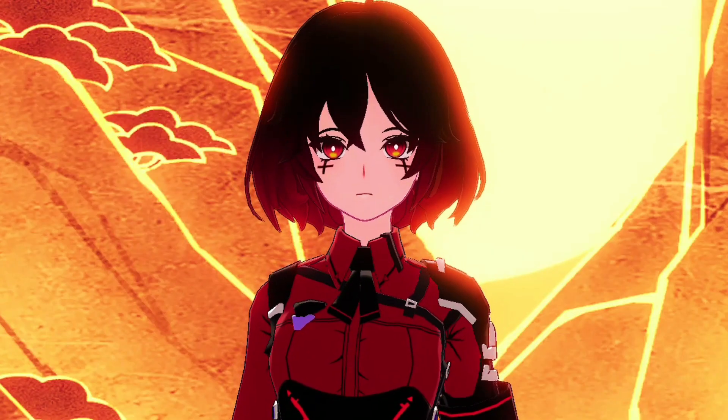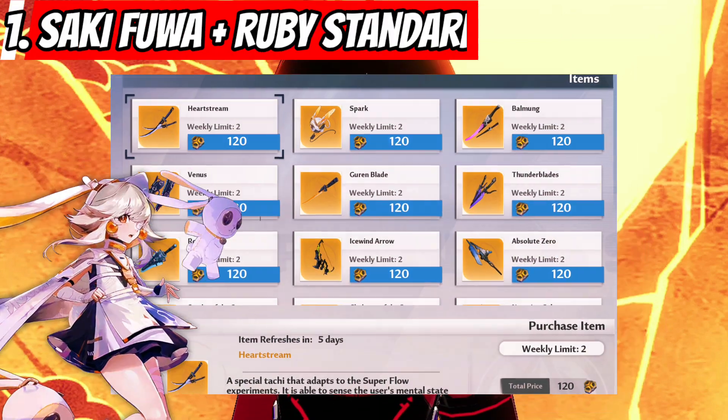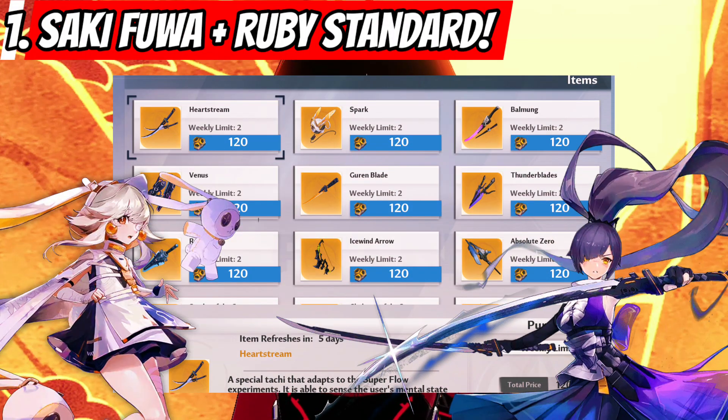Hey there, quick news. At version 3.1, approximately August 9th, we will be adding Ruby and Saki Fuwa to the standard banner. This includes both their weapons and matrix sets coming to the standard banner.